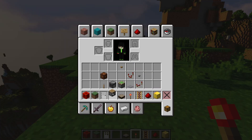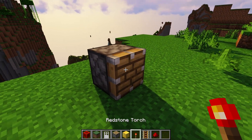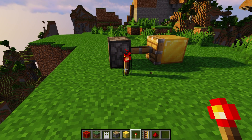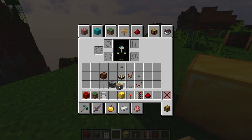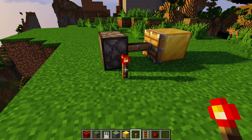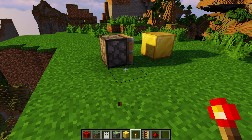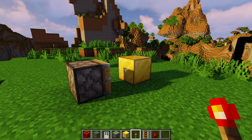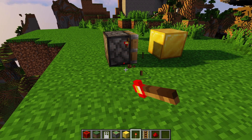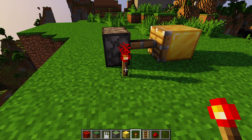Pistons allow you to push and pull blocks. A normal piston without the green stuff on the front will push blocks and leave them there when it retracts. A sticky piston will pull the blocks back when it retracts. Something to mention: if the signal goes really fast, a sticky piston will actually leave the block — this is a Java Edition thing. If your sticky piston keeps weirdly leaving the block, it's probably because your signal is turning off and on too fast.